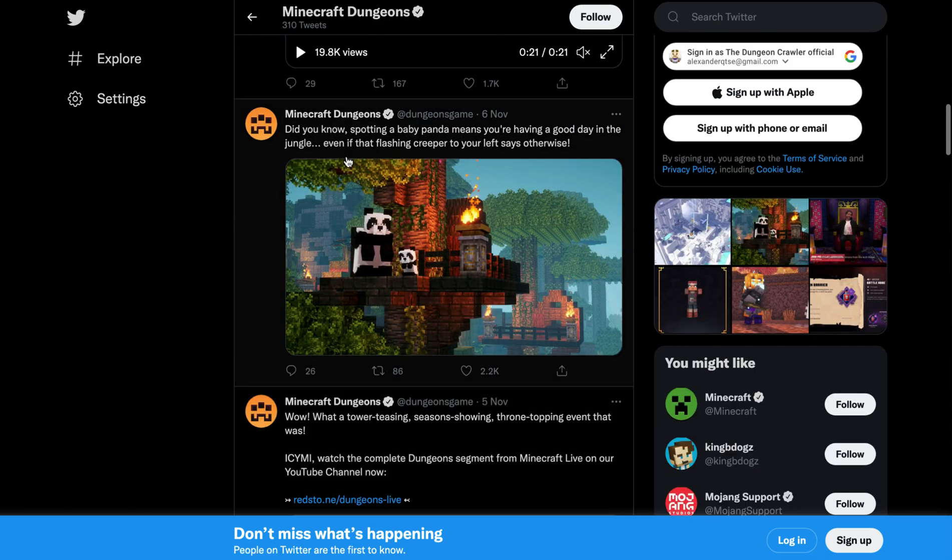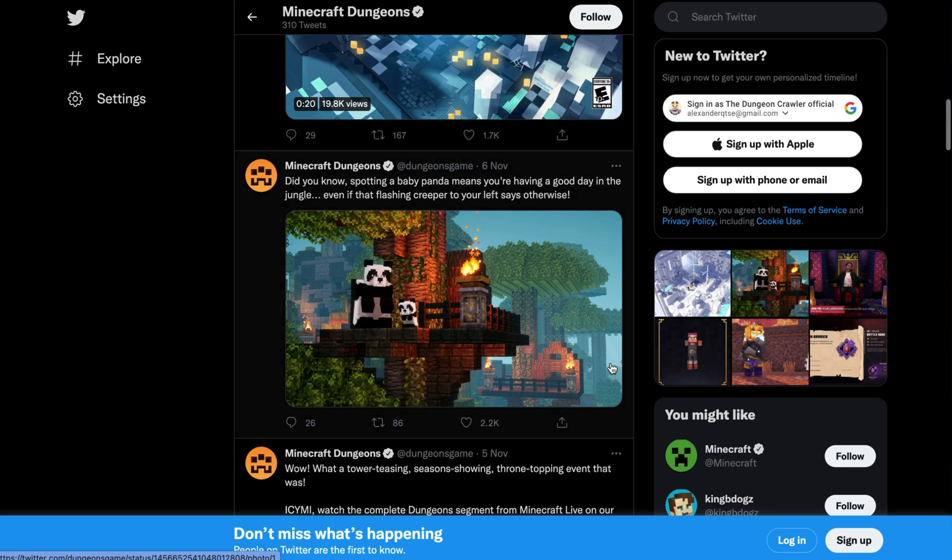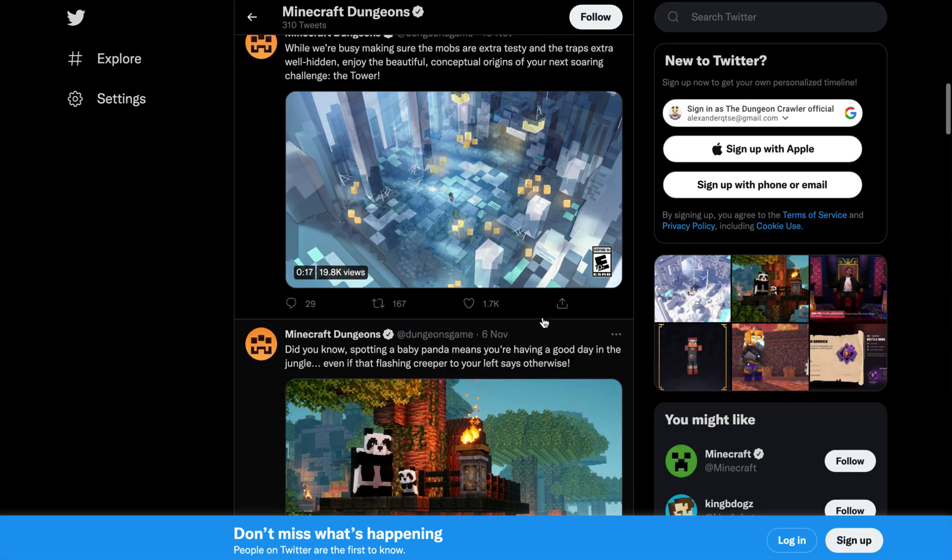First up we have this tweet which says: 'Did you know spotting a baby panda means you're having a good day in the jungle, even if that flashing creeper to your left says otherwise.' It was just a funny tweet promoting the Jungle Awakens DLC, which is already out and you can get it.